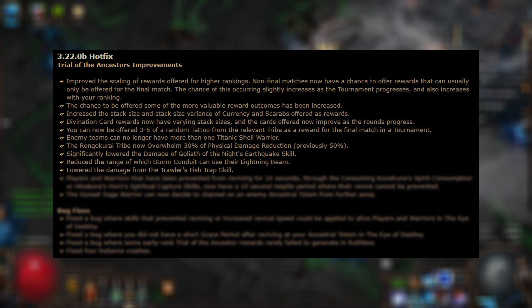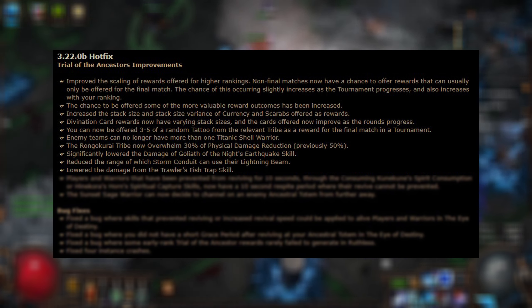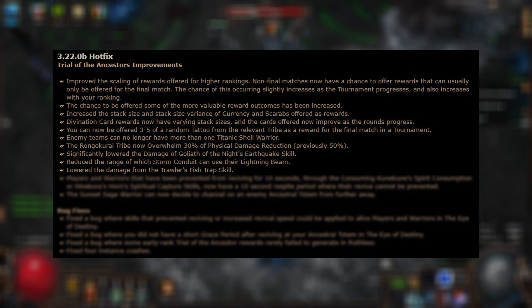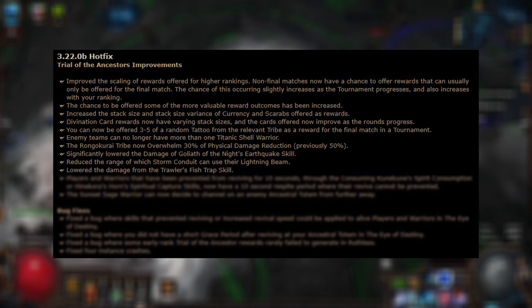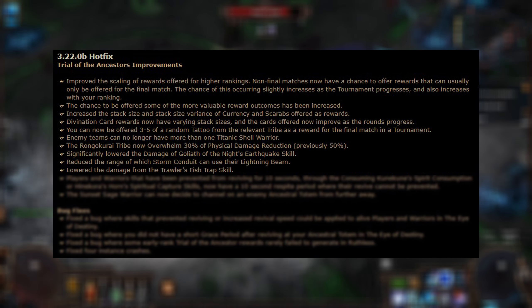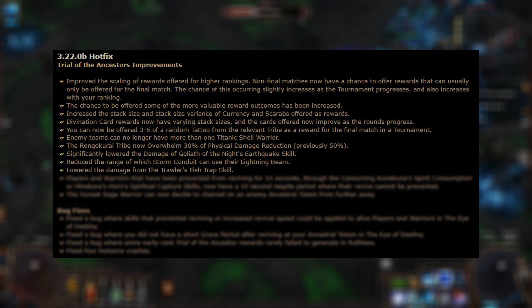There was also an adjustment to the Goliath of Night, significantly lowering the damage of its Earthquake skill. The Storm Conduit Lightning Beam has a reduced range, which is good because it was really annoying to get off-screen sniped by it when you couldn't even see the Storm Conduit. They also lowered the damage from the Trawler's Fish Trap skill — that's the annoying bear trap that roots you in place — which is still very annoying and can easily get you killed if you don't have a way to break out of a root.